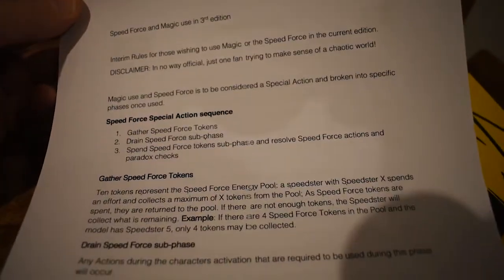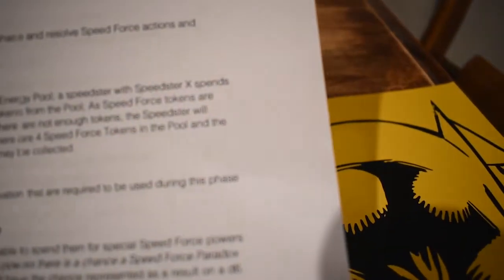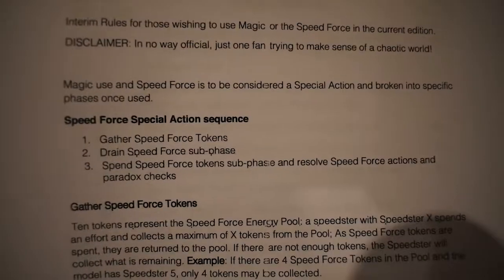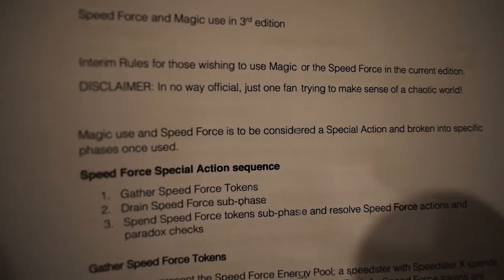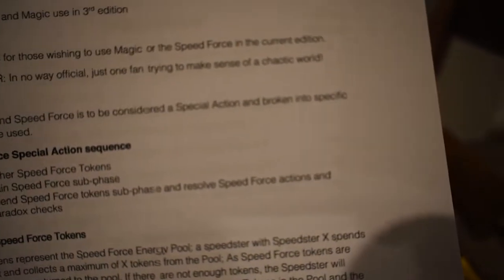In second edition, when they introduced speed force and magic, they created their own separate phases for them. What I wanted to do was stick with the same three main phases we have in third edition and work from there. Both magic use and speed force are treated as a special action — you use your special action in order to use magic or the speed force.